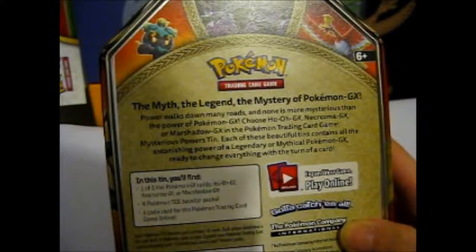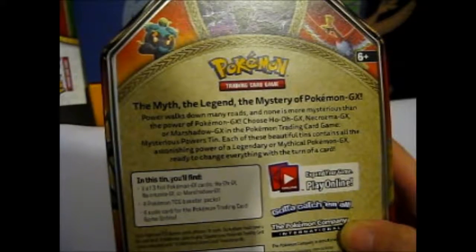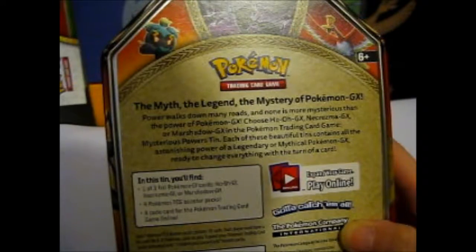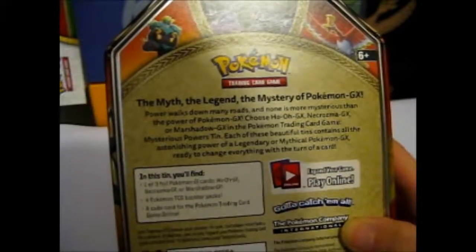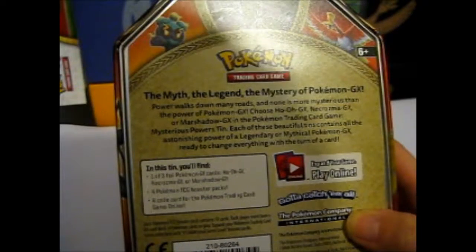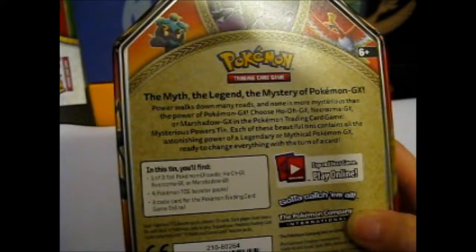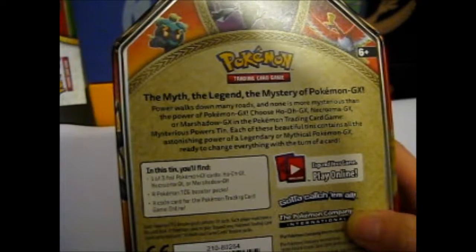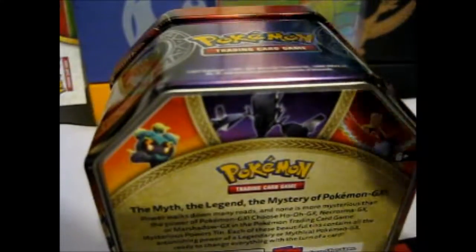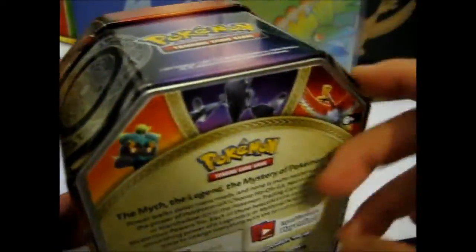Each of these beautiful tins contains all the astonishing power of a legendary or mythical Pokémon GX, ready to change everything with the turn of a card. In this tin you'll find one of three Pokémon GX cards — Ho-Oh GX, Necrozma GX, or Marshadow GX — four booster packs, and a code card, which I'm guessing the only thing you'll get is the GX, a holo card, in the tin.